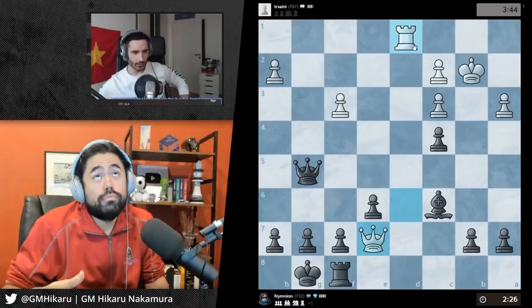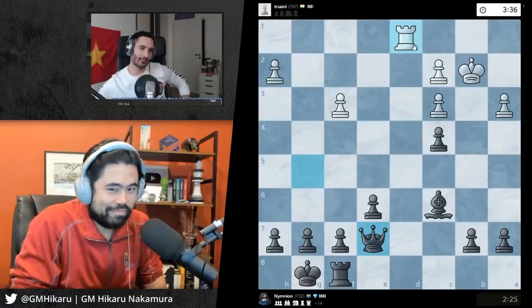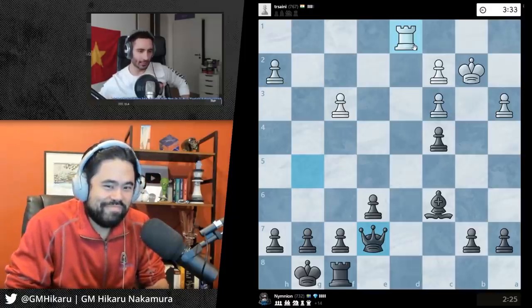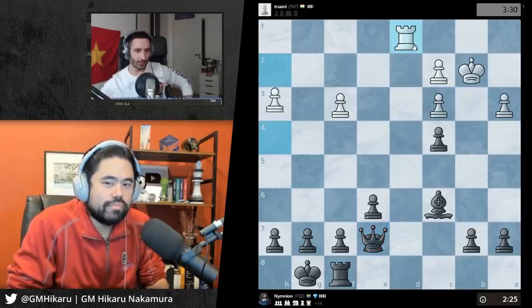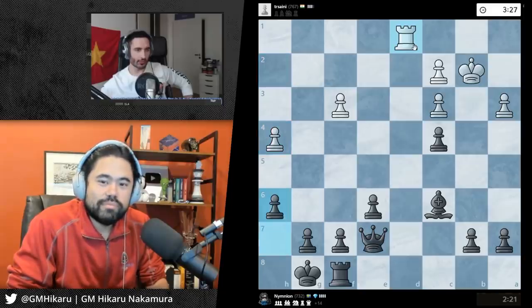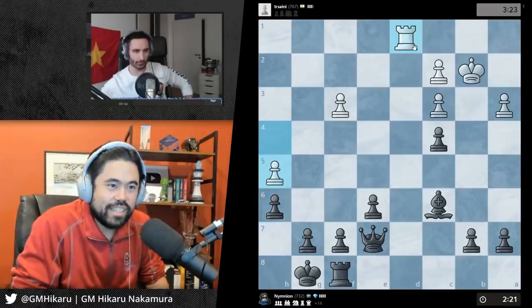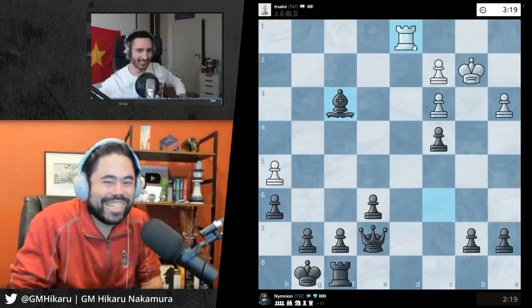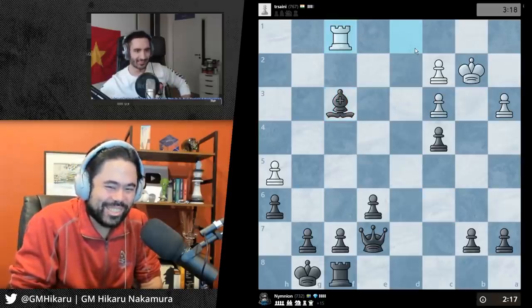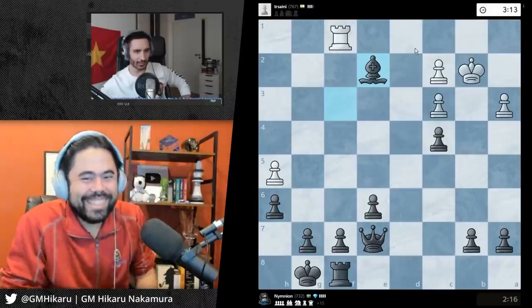Niels taught me an expression called luft. Oh yeah! Also my chat really wanted me to teach you something called - what was it? Bong rip? Rip bomb? It's called the Bong Cloud. I can show you what it is - and it's not recommended to be played, but sure. I should have taken the pawn, my bad - I'm not really thinking now. I guess I could still lose on time somehow if I really yeah.